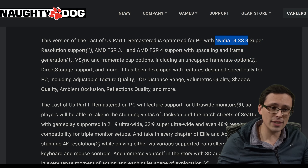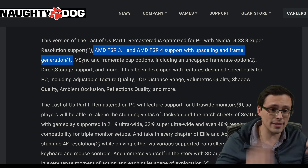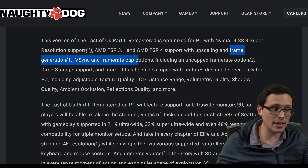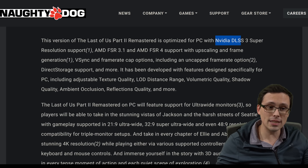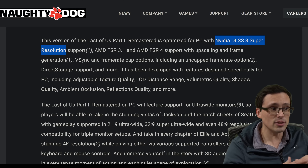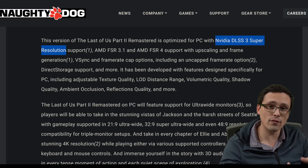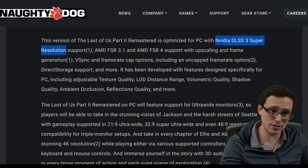Notice how this reads: NVIDIA DLSS 3 Super Resolution support, AMD FSR 3.1 and FSR 4 support with upscaling and frame generation. It would be easy to breeze by this, but notice that with FSR 4 they're saying 'and frame generation,' not just upscaling, whereas with DLSS they're specifically saying 'super resolution support' — that would be the upscaling. So as this reads, it sounds like this game might feature FSR frame generation but not DLSS frame generation.